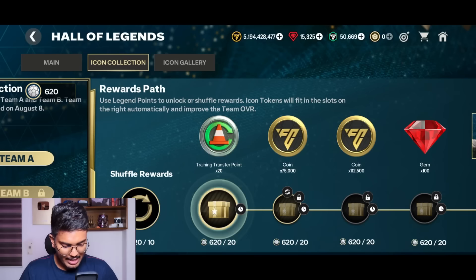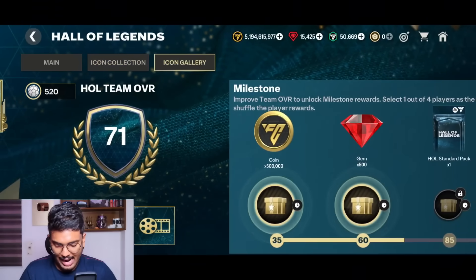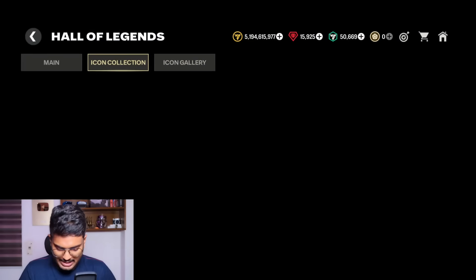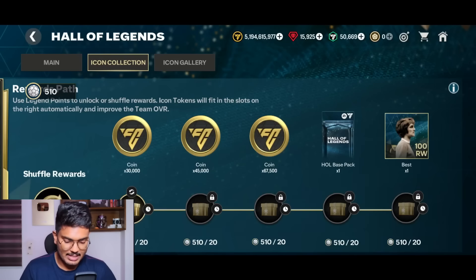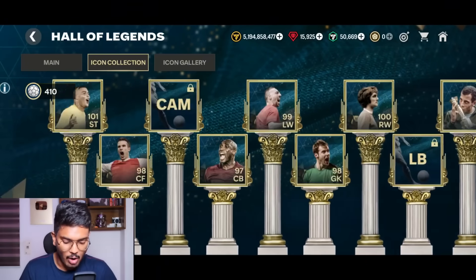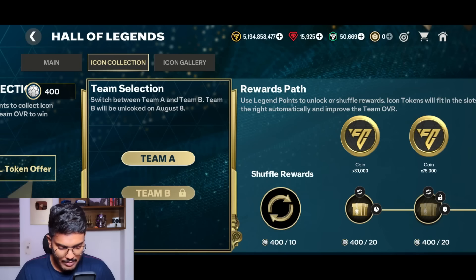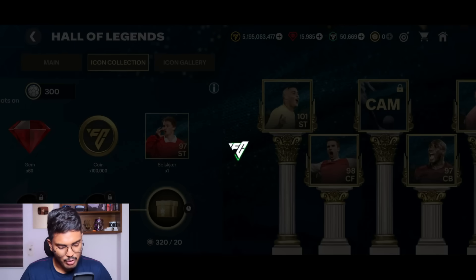We've got 600 more tokens. Shuffling rewards again hoping for two icons — we get one: Robin van Persie, the Flying Dutchman. We claim him and only the right wing, left back, and CAM positions remain. We reach 71 OVR. In the icon gallery we claim 500 gems from milestone rewards. Reshuffling again — George Best is here! We claim George Best, the right wing is filled. Only left back and CAM remain, and we're up to 80 OVR.